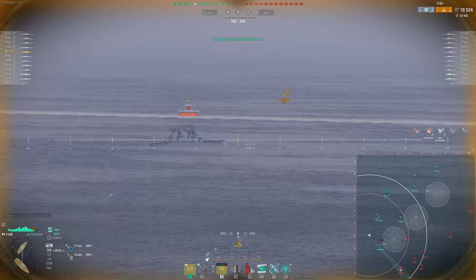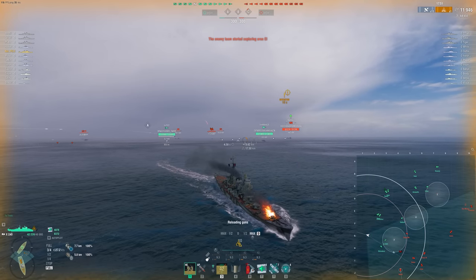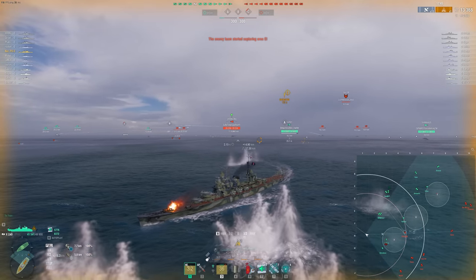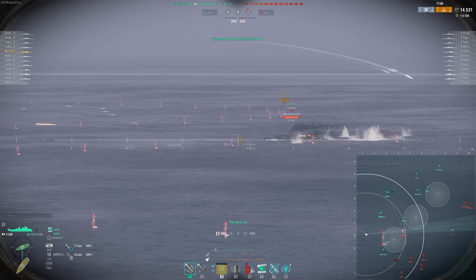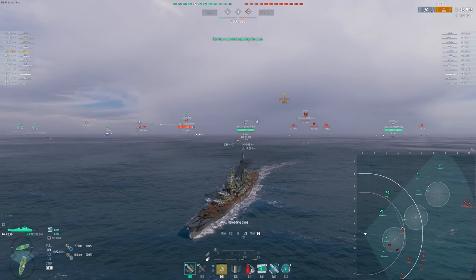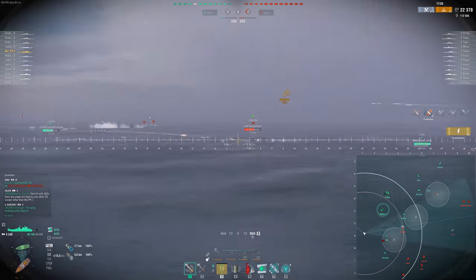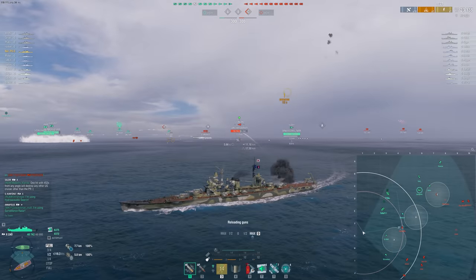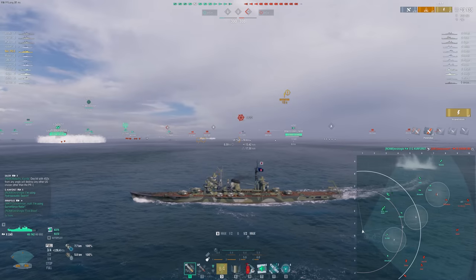I tried to push in to get some salvos on some of the destroyers, but that didn't exactly happen. Chungmu is pushing ridiculously fast. I think we will try to swing around and get him — he's on our half of the map already. Five hits — that's what we like to see. It's not just the shell velocity; it's really the accuracy too, allowing us to hit people that hard. Helps a ton.